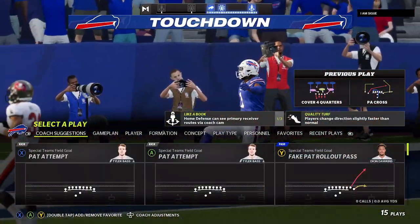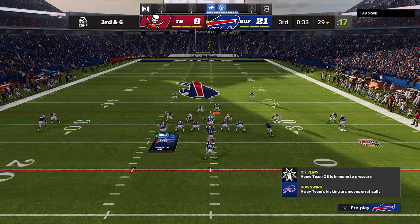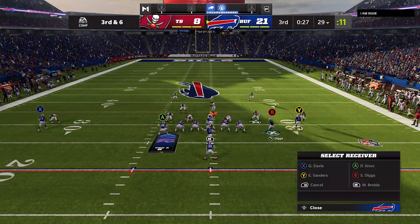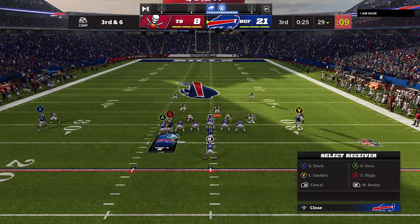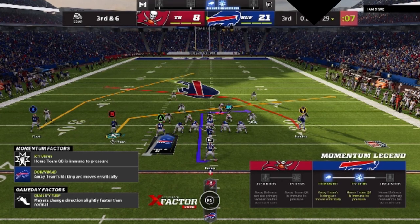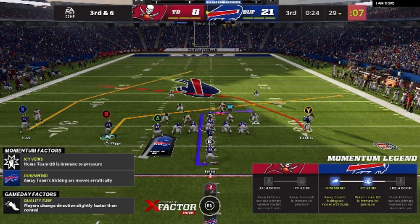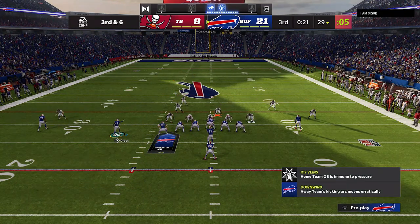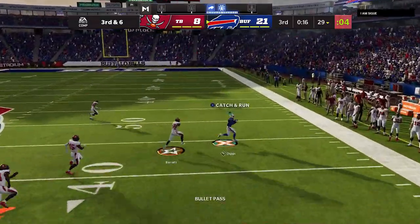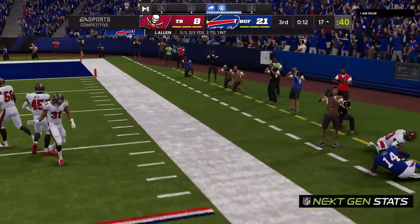As far as the reads go on this play, there are really two reads with the running back as a check down. When I motion my B route onto a slant, I get two different routes opening at two different points: the B route opens around 15 to 20 yards, and the Y route opens at about 20 to 25 yards. Whatever zone drops your opponent sets, one of these routes will get open every single time in man or zone — and they can't cover both crossing routes simultaneously. That's the genius of this passing play.